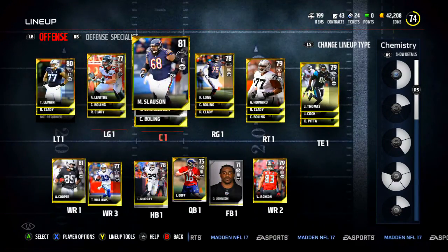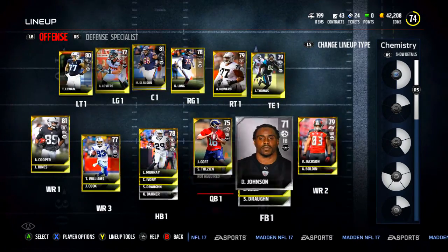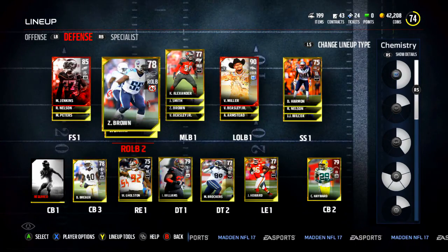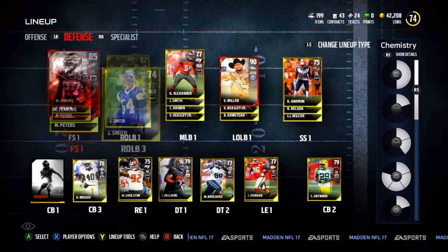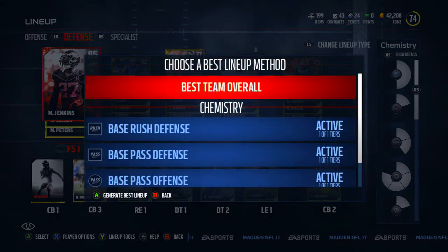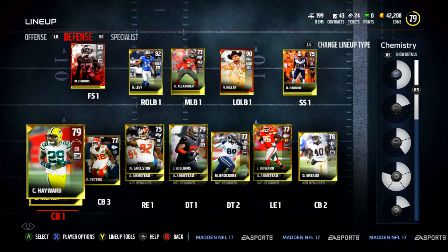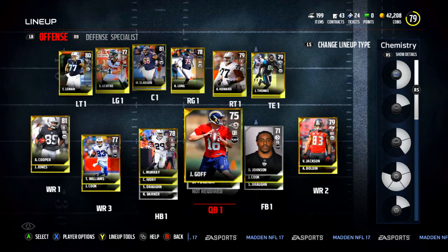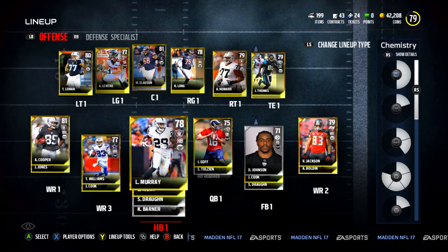I'm about to upgrade my team once again, probably starting with the D-line because I've got like 40,000 coins. My overall is like a 79 after I put a cornerback in there. If you want to see how I'm building my team from start to finish, just leave it in the comment section and I'll definitely show that. You can get some tips off of that. This video's coming to an end — always remember, in the street we trust. I'm out.